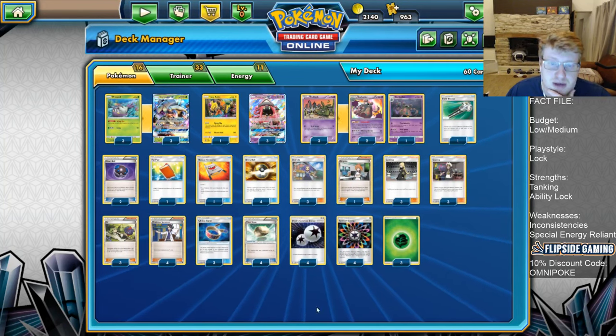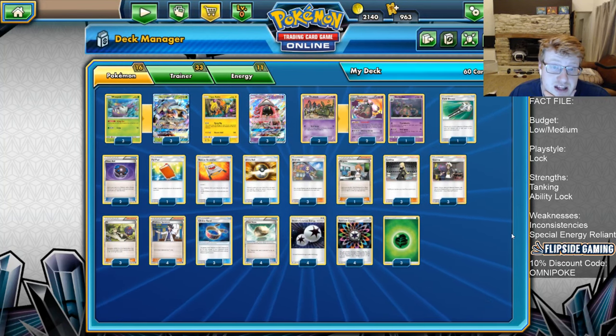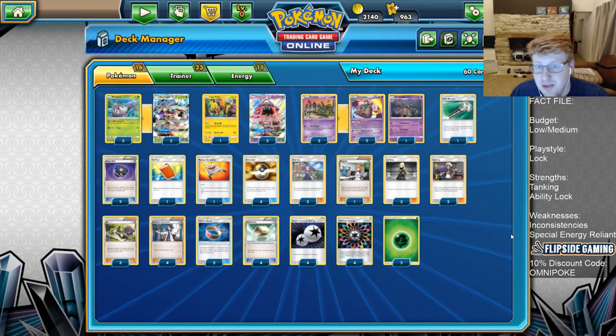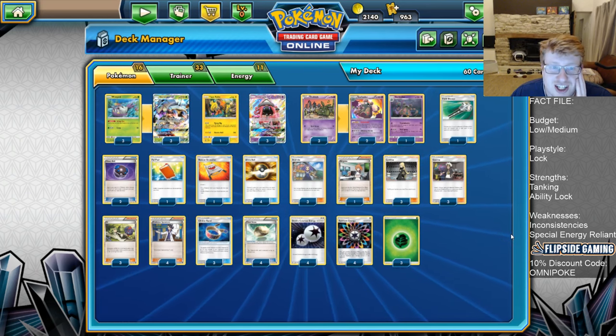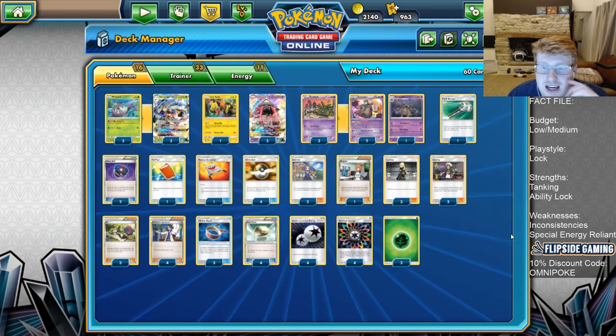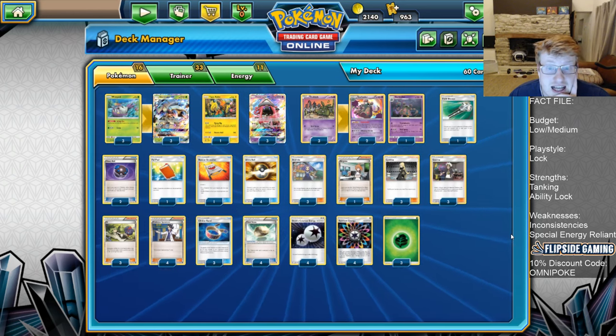Hello everyone, it is Joe here from Omnipoke, the channel that brings you guys everything Pokemon. Today we are looking at Golisopod Garbodor, a very powerful archetype that came second at Worlds initially when Golisopod was first released, and it's pretty much continued to be in and around the top tiers since then.